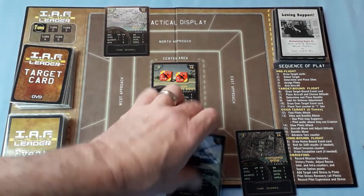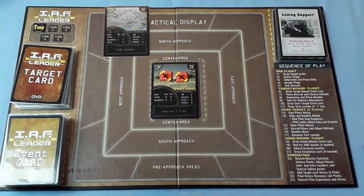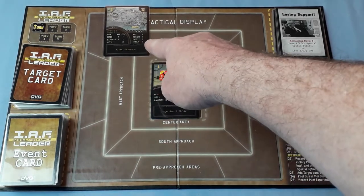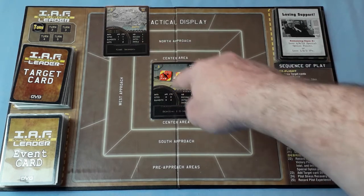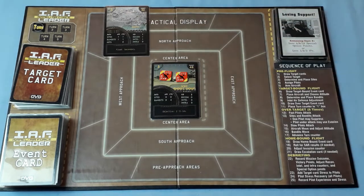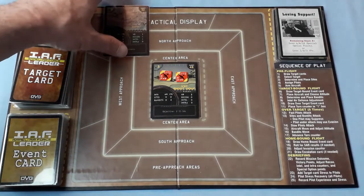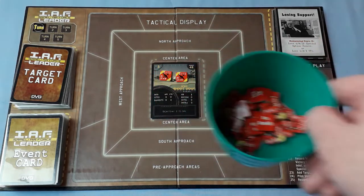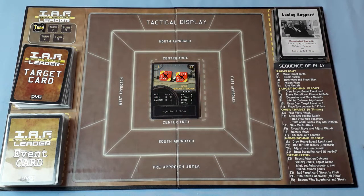The others are discarded, and if we run out of target cards we shuffle them back. This is going to be a secondary mission, so when we assign the pilots we'll have to assign them at the same time for both. For this target it says select, determine and place sites. On the campaign card it tells you what to use for sites and bandits, and it says angle of attack counters are used.